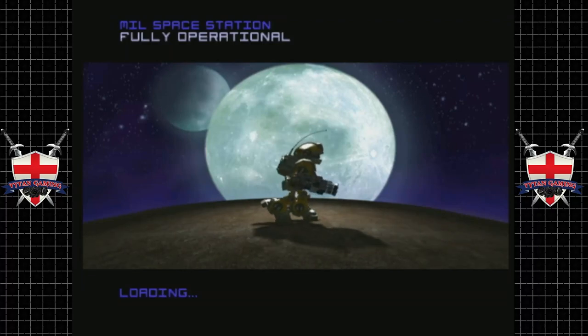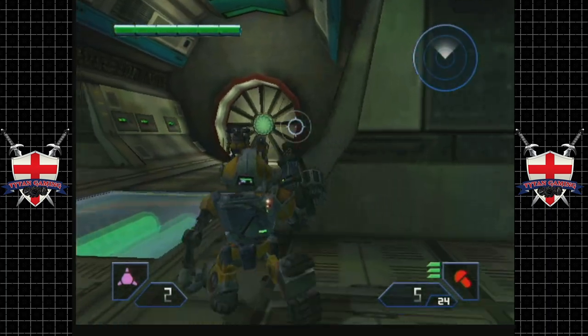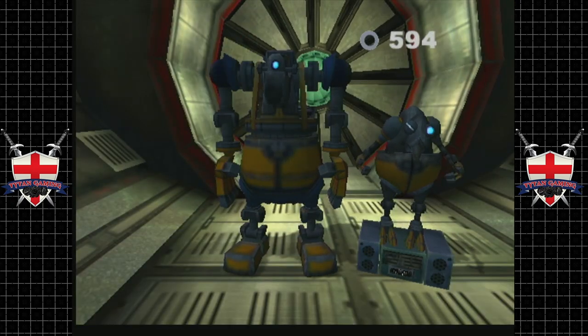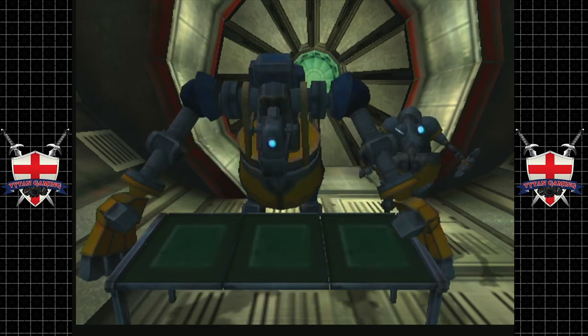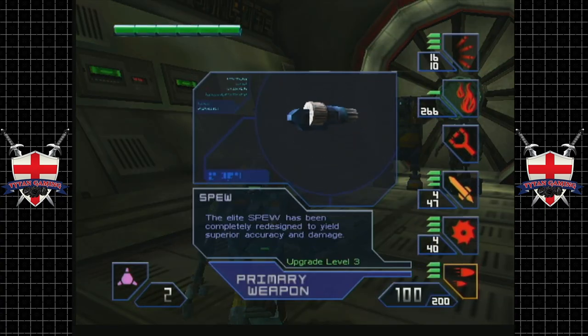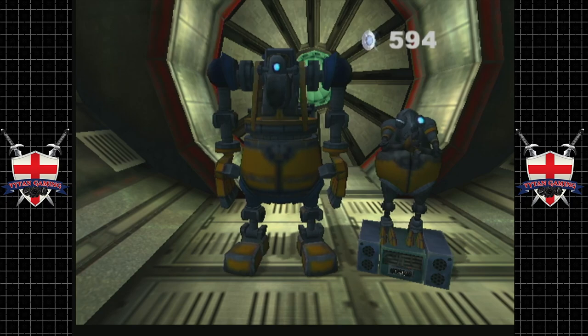Hey guys and welcome back to Metal Arms: Glitch in the Machine. When we last left off, we had made it inside the Mill space station and things get pretty rough from here on out. Never mind, I'm sure we're up to the task. Straight off the bat we have our friendly buddies here - they only have ammo for sale, which is pretty cool because there's nothing else we really need to spend our money on.